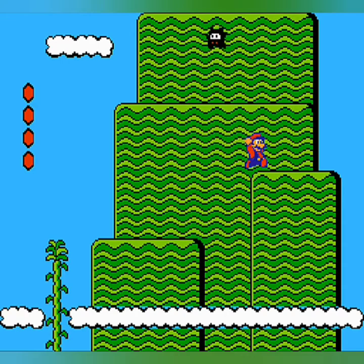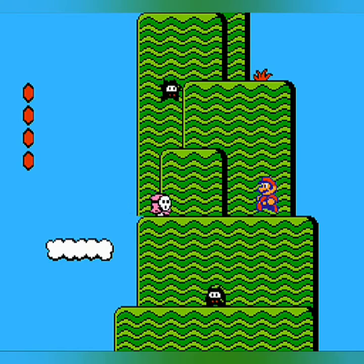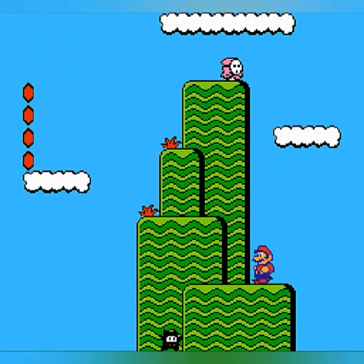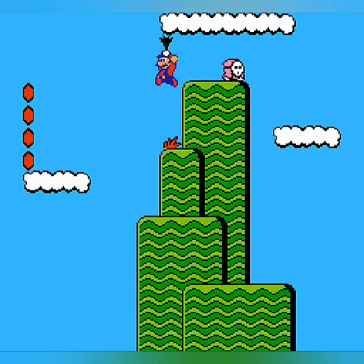One of the other mechanics to this game is the high jump. If you hold down for a few seconds and push A when your character is flashing, you jump up higher than normal, which is always really good for getting up to hard-to-reach spots.